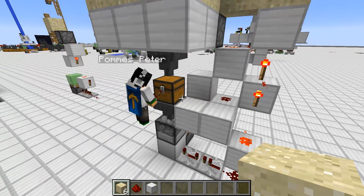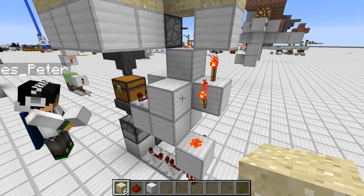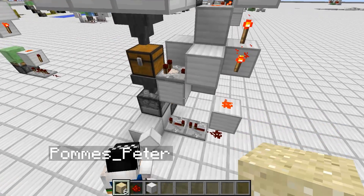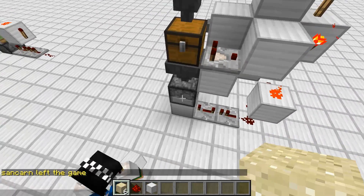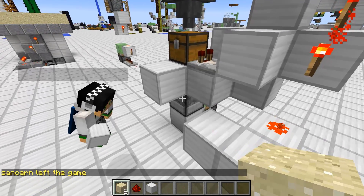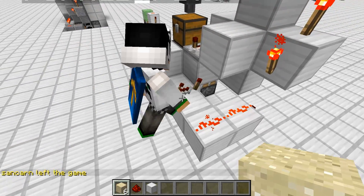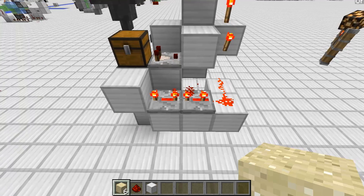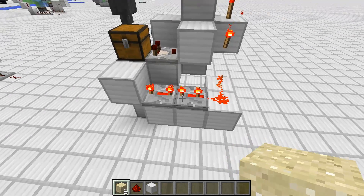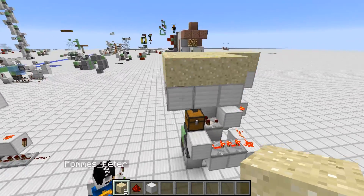Really simple, just a few blocks. First of all you need a comparator, because you want to detect and send the signal into this redstone dot. So a block there — that is done. Now we need to set up the timing for the piston below. A few blocks on there, repeaters. Make sure to set the delay correctly: 4 plus 3 makes 7. And there we go, design is completed.